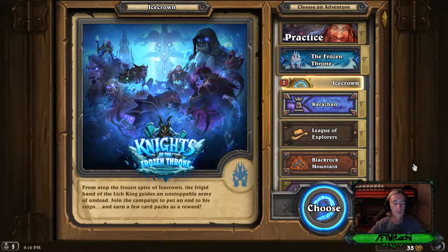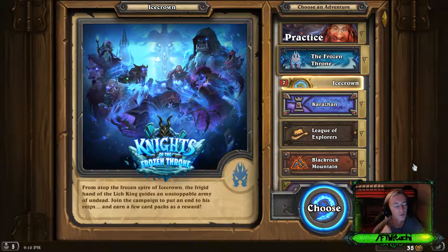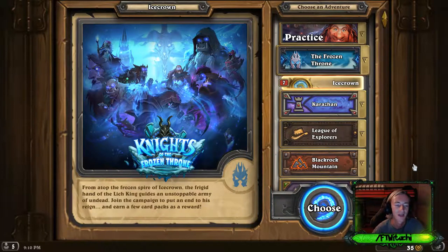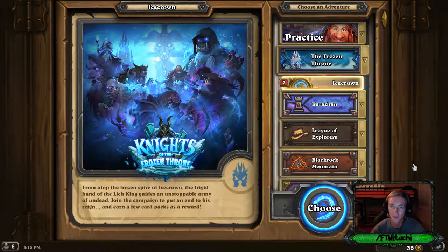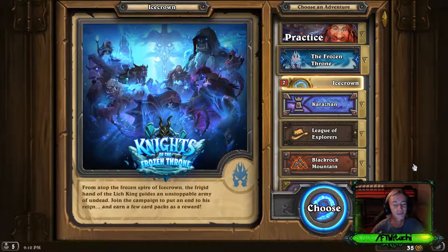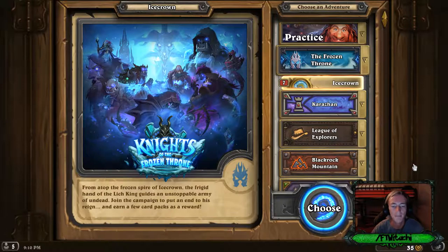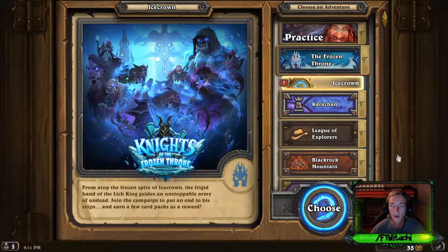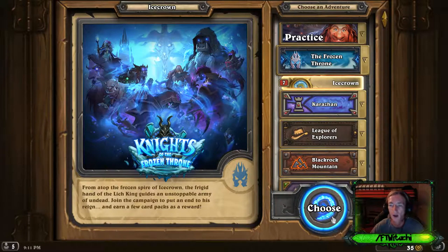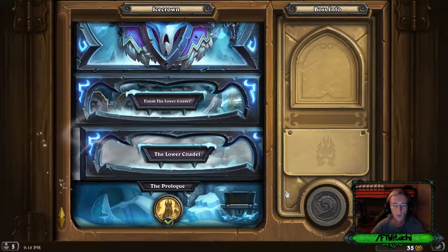All right, here we go! Knights of the Frozen Throne — from atop the frozen spire of Icecrown, possibly my favorite World of Warcraft expansion. The frigid hand of the Lich King, also one of my favorite bosses. This is bringing so much — adventure guides, an unstoppable army of undead. Join the campaign to put an end to his reign and earn a few card packs as a reward. So you get card packs, not cards. That answers my question.